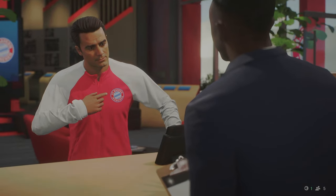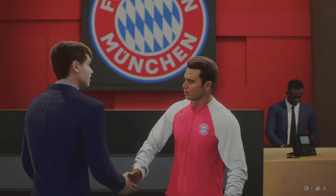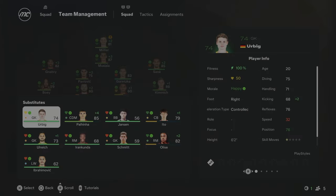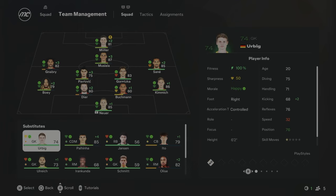We have made our first signing of this German-only rebuild. Jonas Urbig has come in for £16.2 million and he will be in the squad for next season. He's just going to be a backup goalkeeper because Neuer probably has one more season in him — Neuer is now 38 years old. So Urbig is going to be our future goalkeeper. He's only 20 years of age, 74 overall, and once Neuer is done he will be our number one goalkeeper for this rebuild.